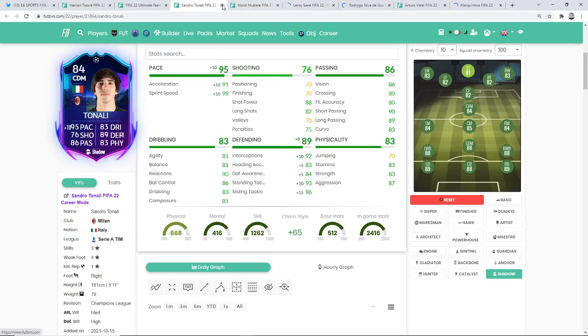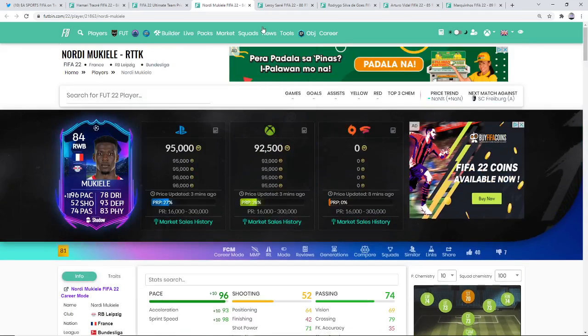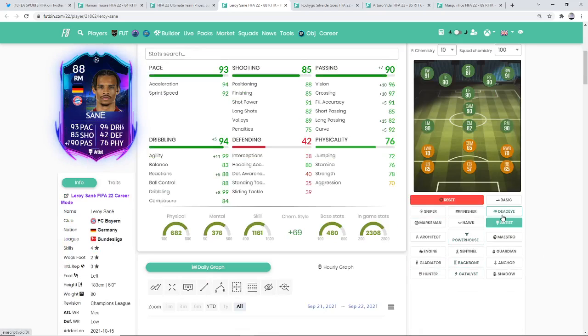Serie A players this year feel a little bit meh. Nodin Mukiele — already under 100k as well. Really well-rounded card in fairness — super pace, defending, physicals, really nice. Makes him a super good right-back and already under 100k. These guys rivalling Hakimi, maybe his price drops a little bit. We've got Leroy Sane — looks a little bit like Sadio Mane in fairness with these sorts of stats. Looks very good as well, under 400k at the moment. Would you like maybe a Hunter? The Deadeye would be really good for him, the Hawk gives plus 10 long shots — which is super good, this could be the chem style for him. 90 rated up there — really good player, Leroy Sane.